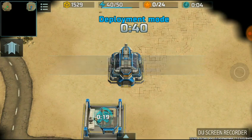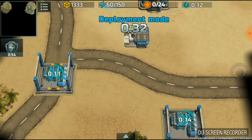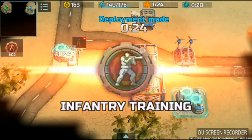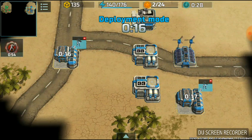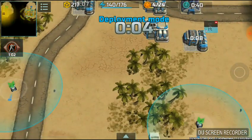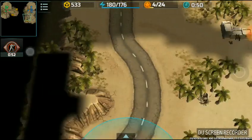Here we go. The deployment mode now: one construction yard and one blue booster for electricity. Some buildings are being built and several assets are being produced also. We're ready to scout on the resource containers, and the red booster is being activated.